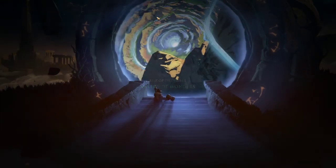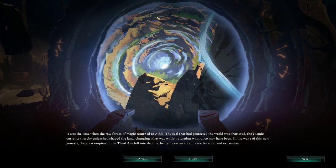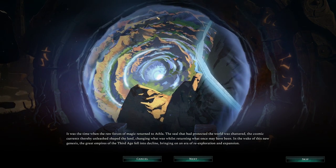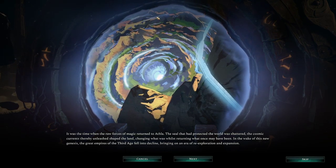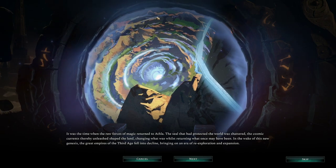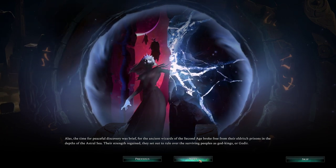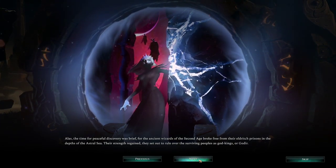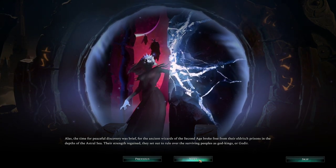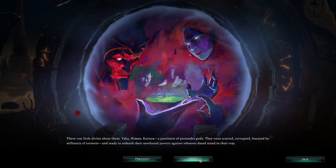We are starting the first story mission: Rise of the Goda, Valley of the Wonders. It was the time when the raw forces of magic returned to Athla. The seal that had protected the world was shattered. The cosmic currents thereby unleashed shaped the land, changing what was whilst returning what once may have been. In the wake of this new genesis, the great empires of the third age fell into decline, bringing on an era of re-exploration and expansion. The time for peaceful discovery was brief, for the ancient wizards of the second age broke free from their eldritch prisons in the depths of the astral sea.